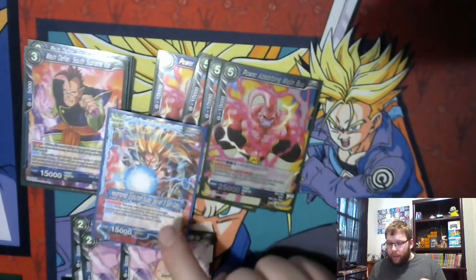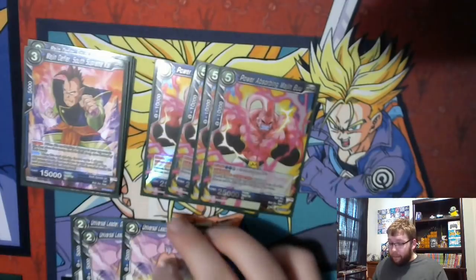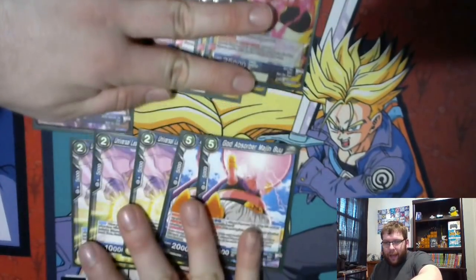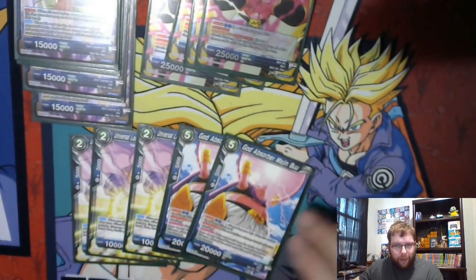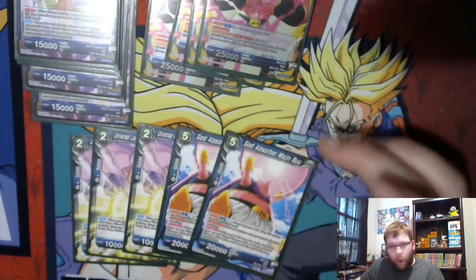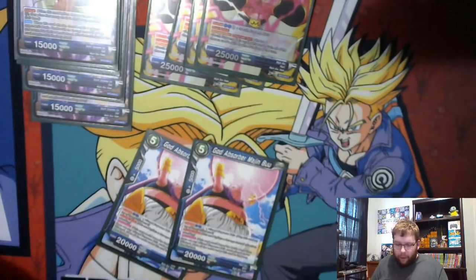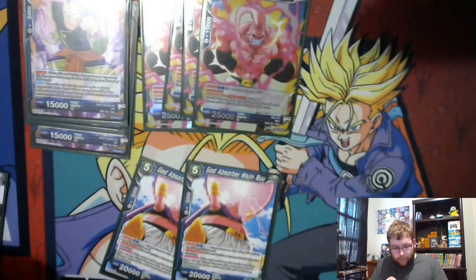As you go through the Majin Buus, you're going to see a lot of these 110,000 power issues, and that's a big reason why we're running this — it kind of mitigates that. It also allows you to ramp up super quickly. The other path is this old guy — another Fat Buu. Evolve for two blue and two anything off Grand Supreme Kai. He has Double Strike, and if this card leaves the battle area when there is a Grand Supreme Kai placed under this card, place all cards under it to the drop area instead. So this basically has one free barrier — if you try to blow it up or bounce it back to hand, nope, you just ditch the Grand Supreme Kai and call it a day.